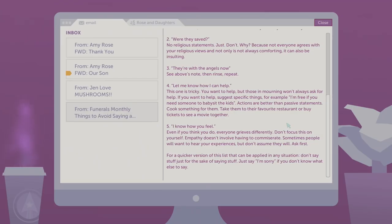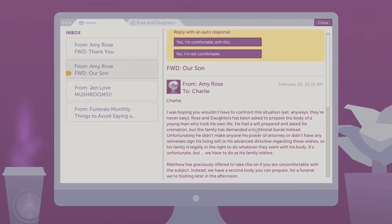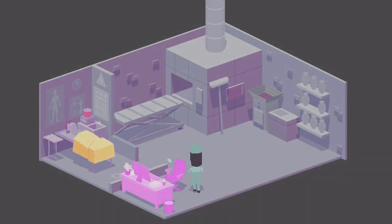'Rule number five: "I know how you feel." Even if you think you do, everyone grieves differently. Don't focus on yourself — empathy doesn't require commiserating. For a quick version: don't say stuff for the sake of saying stuff. Just say "I'm sorry" if you don't know what else to say.' Very good. So they're asking if I'm comfortable working on a body of someone who committed suicide — and yes, I'm comfortable with it. Let's check him out.